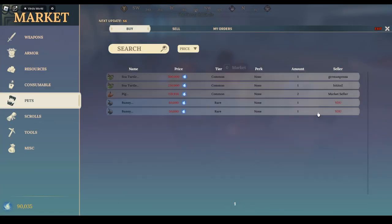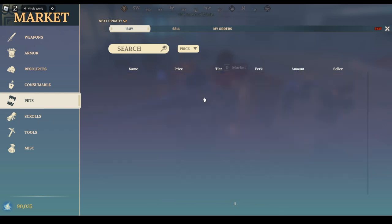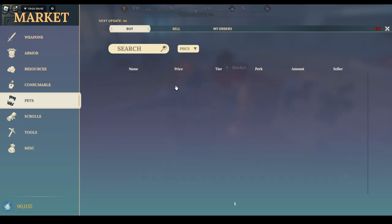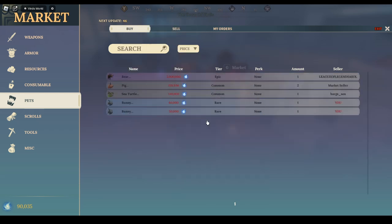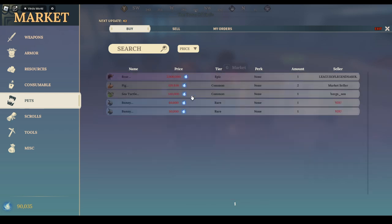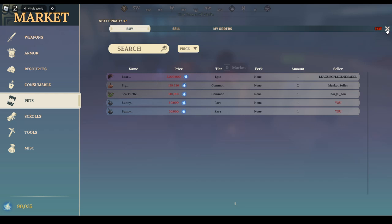Now transitioning to mounts. At the market seller right now there are only two mounts available — they will be level one though, so unfortunately you'll have to level them up to level 10. Don't worry too much about the sea turtle since they're slower on land but faster in water, and they also need to be level 10.